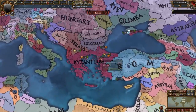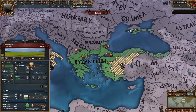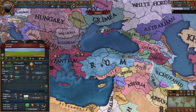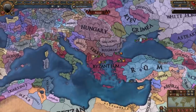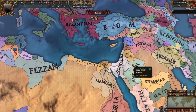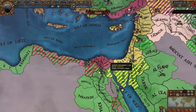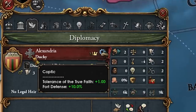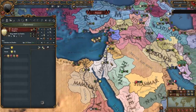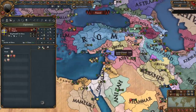Byzantium is a lot more successful in this start date — they own all their cores, with even more cores in Anatolia going all the way to Trebizond, and they have claims on the nation of Rum, which exists here as a Sultanate. There are tons of Crusader states in this alternate start date. Going into religions, Catholic is very prevalent over here, and the Coptic faith is present in the Nile Delta. Alexandria exists as a Coptic nation here. The Kingdom of Jerusalem exists and is pretty big. We also have Tripolis, Antioch, Sicilia, Edessa — all basically Crusader states.